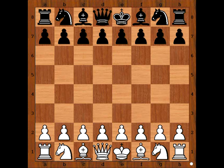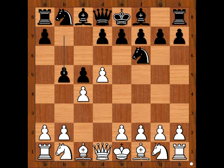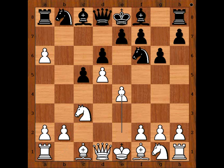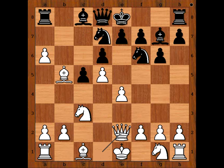Sriram had white pieces and he started with d4. Ahmed Adli played Nf6, c4, c5, d5 — Benoni, transposing to Benko Gambit. Pawn takes pawn, a6, b takes on a6, d6, knight to c3, g6, e4 — this is all the main line. Bishop to g7, bishop to b5 check, knight from b to d7, queen to e2.